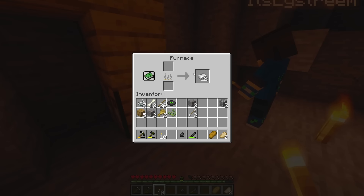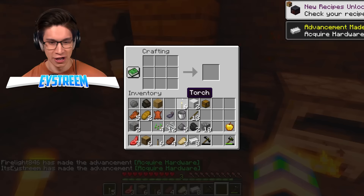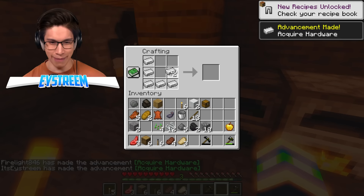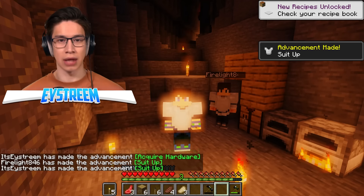Are our torches actually stopping anything? We seem to be getting abused. I really don't know, but I've got enough. Here we go, Ethan — I'm making my iron chestplate. Iron chestplate achieved. Challenge complete. Wait a minute — that means it's about to get more realistic.